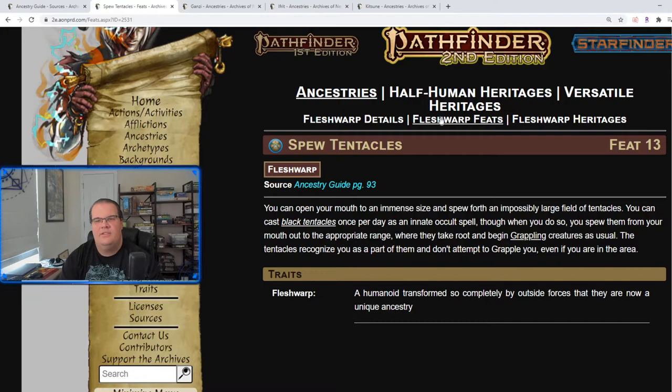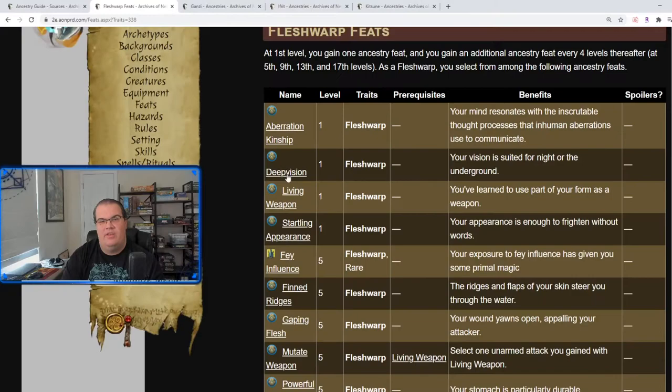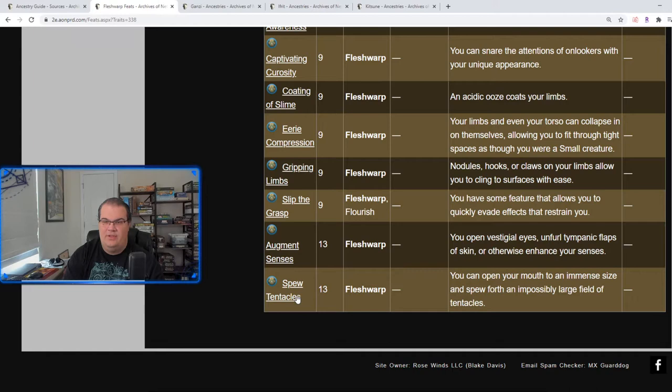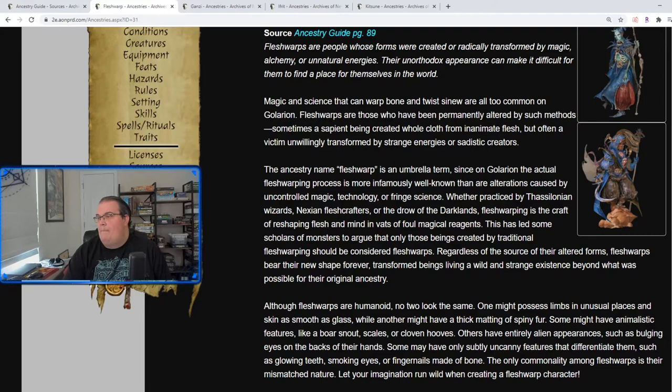If I had to make a character, I would probably make a monk — with Deep Vision, then Gaping Flesh, followed by Coating of Slime, and then Spew Tentacles. You have Gaping Flesh to make people sickened, Coating of Slime for persistent acid damage on your punches, and Spew Tentacles to grapple people so you can run in since you can't be grabbed and just go to town on them. Overall the Flesh Warp is a disgusting ancestry, but really cool at the same time.